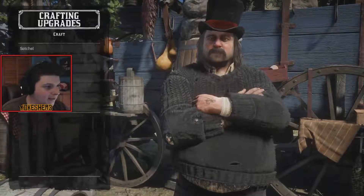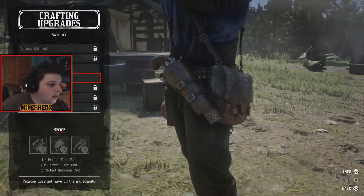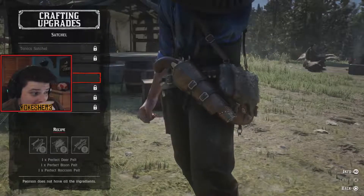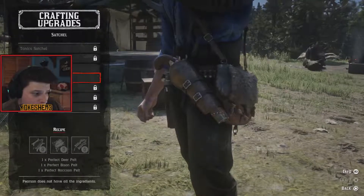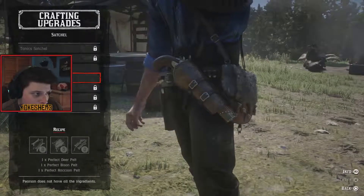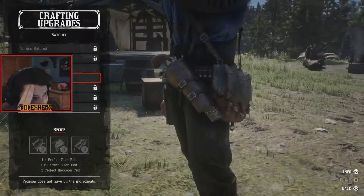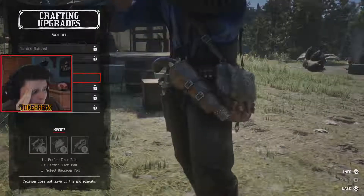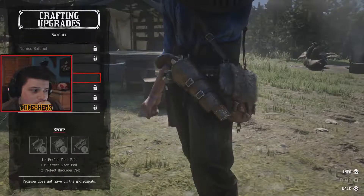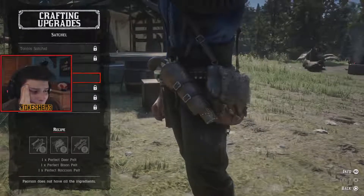We can craft a satchel upgrade and Pearson will be glad to make something nice for us. We need a perfect deer pelt and a perfect raccoon pelt as well. He says he needs the right materials before he can make that. Now does donating it mean I still have what I need for the upgrade? That's the question — because it says I don't have a perfect bison pelt.